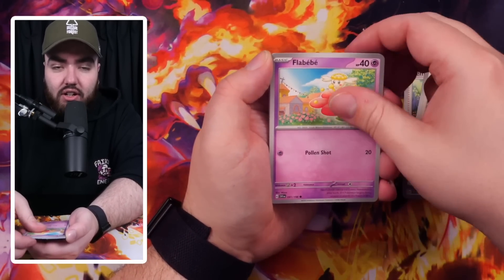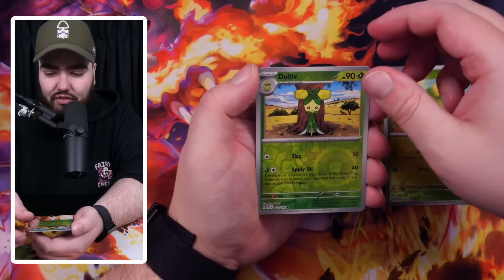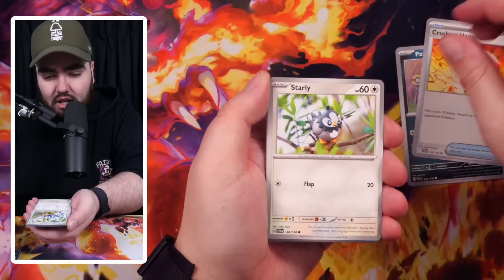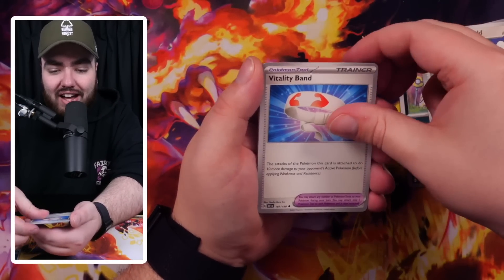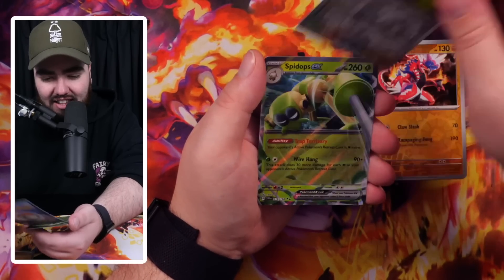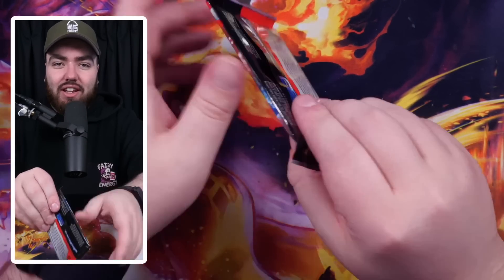We've got Glimmet - I got pneumonia from standing outside too long in the cold, can't relate. Growlithe, Heracross, Defiance Band, Drifblim, Smoliv, Dolliv. Clefairy, Pawniard, Crushing Hammer. I swear I can see something peeking out - can you guys see something peeking out? Starly, Flittle, Maushold, Vitality Band, Toxtricity, Koraidon rare reverse, Chansey, and a Spideops EX! We've got the special art and we've got the EX. I think this is the card that someone tweeted saying if you pull this card, unlucky - shout out to whoever tweeted that because that is funny, and I did in my first opening.